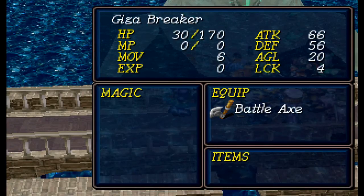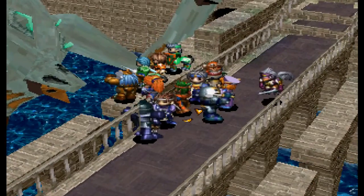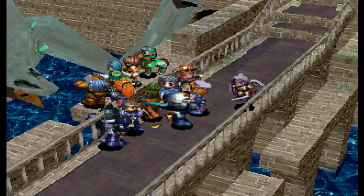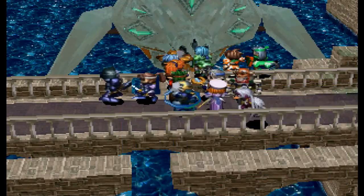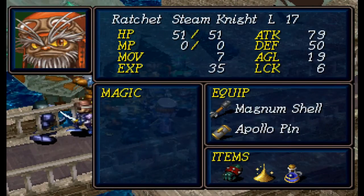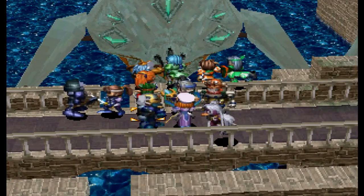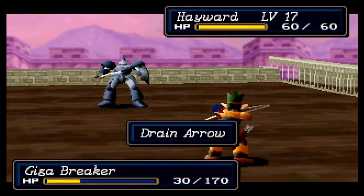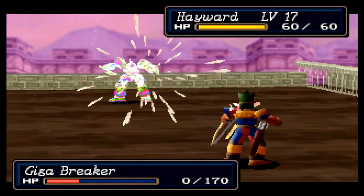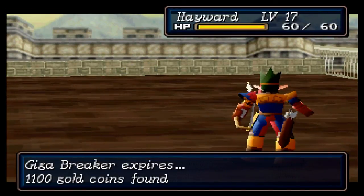I do need to kill this guy again. Agility 20 — he goes first. I don't want the Giga Breaker killing my ninja, basically. I would have liked to attack the boss again, but we'll go with the quick kill.